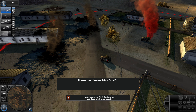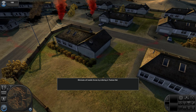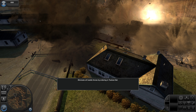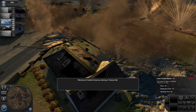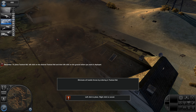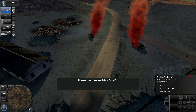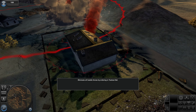Heavy artillery barrage inbound. Understood, coordinates received, artillery firing. This is Wolverine — Bunker Buster ordered, commencing attack. Roger that, delivering a rain of shells at target coordinates. This is Wolverine, mission success out.